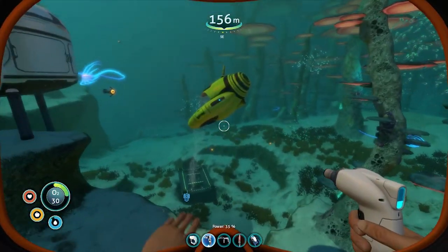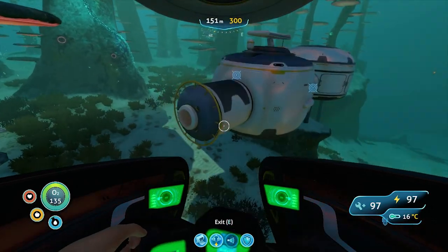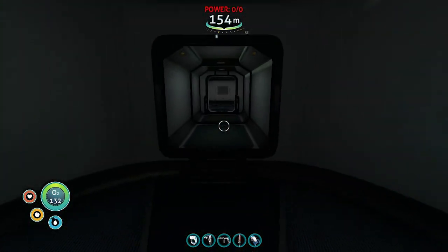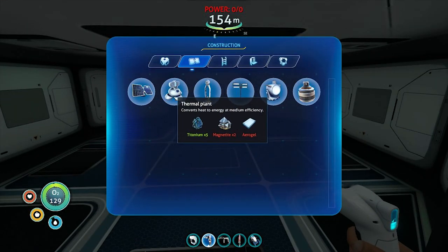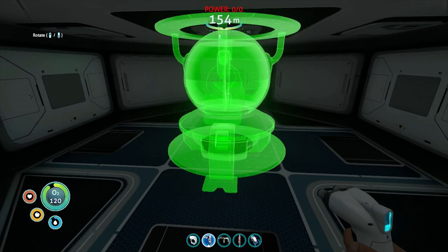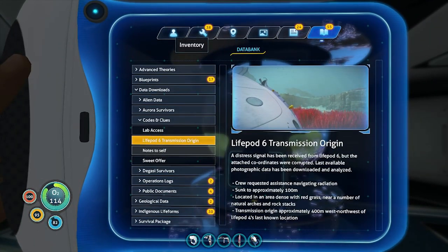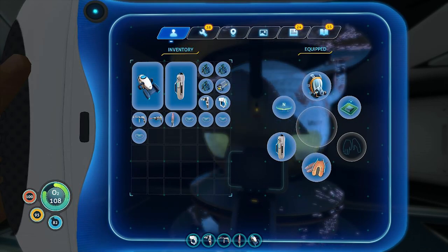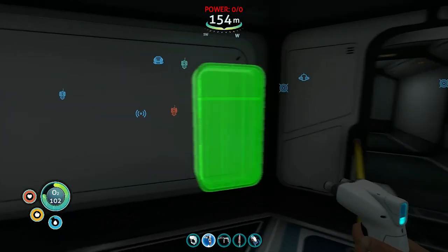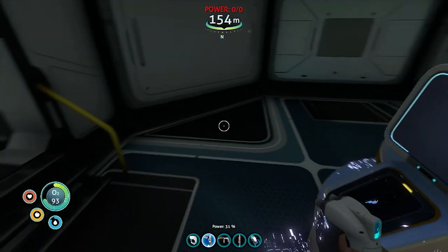I'm almost out of air. Let me hop into the Seamoth for a second, charge up, and we'll wander this over this way. Once you've got any power in here you're good to go, but I don't have any power at all yet. Next up we're going to put in a new component — that's an interior component: bioreactor. I forget how to spin that — there we go, we're going to put that there. What am I missing? I did not grab my wiring kit. I forgot a wiring kit. As long as I'm in here, we're going to snag a wall locker. I just need to find a place to stick this thing. There we go. We'll be back in a second — round three.